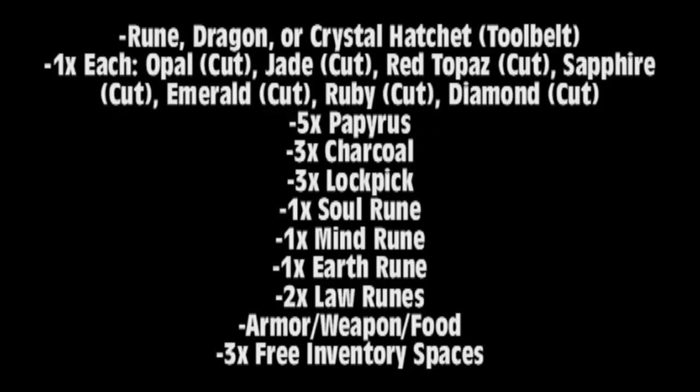Hey, what's up guys, it's Patrick and this is the Legends Quest guide. There are a lot of items required for this quest so I'm splitting the item list into two parts. The items you'll need for now are a rune, dragon, or crystal hatchet — if you already have one in your tool belt you don't need to bring one. You also need one cut opal, one cut jade, one cut red topaz, one cut sapphire, one cut emerald, one cut ruby, one cut diamond, five papyruses, three charcoals, three lockpicks, one soul rune, one mine rune, one earth rune, two law runes, armor, weapon, and fill the rest of your inventory with food except for three inventory spaces.